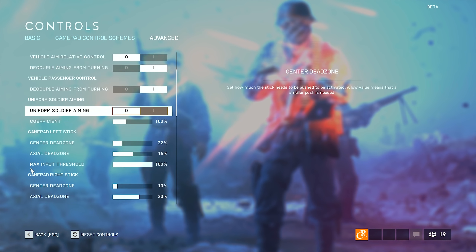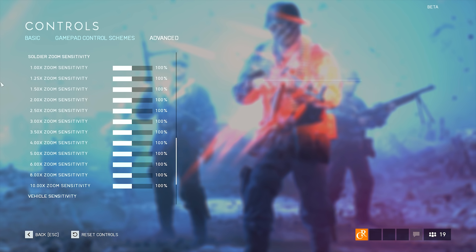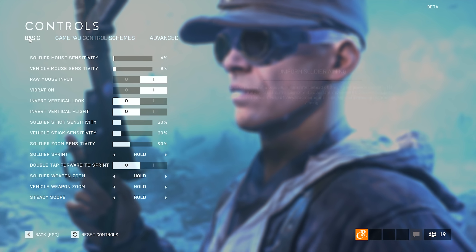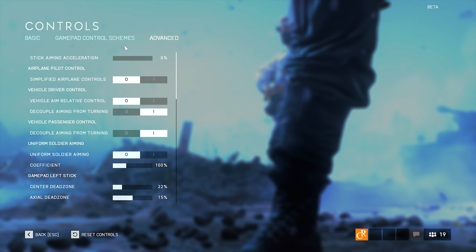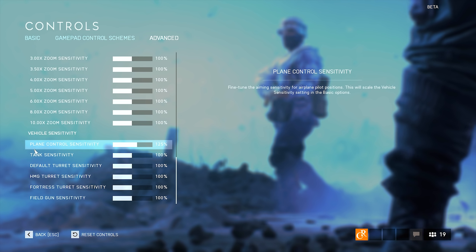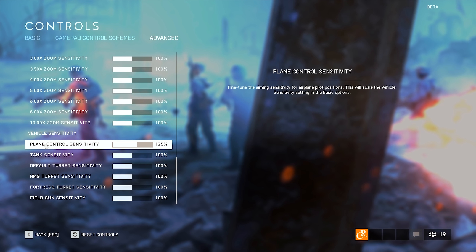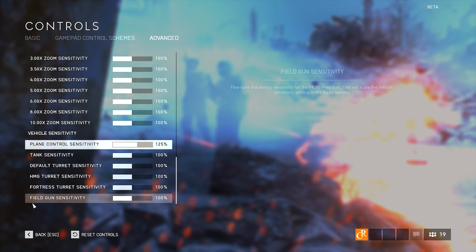We can skip a bunch of settings here because those are really not important, and we get to Soldier Zoom Sensitivity again — this time we can modify it for every single scope. However, since we already set our sensitivity to 90% in the basic tab, there's no need to touch anything here. When we scroll even lower, we can set sensitivity for every single vehicle and stationary weapon in the game. I personally recommend setting the plane sensitivity to 125%, because it will be much easier to maneuver in the air. As for the other vehicles, I just leave them at default 100%.